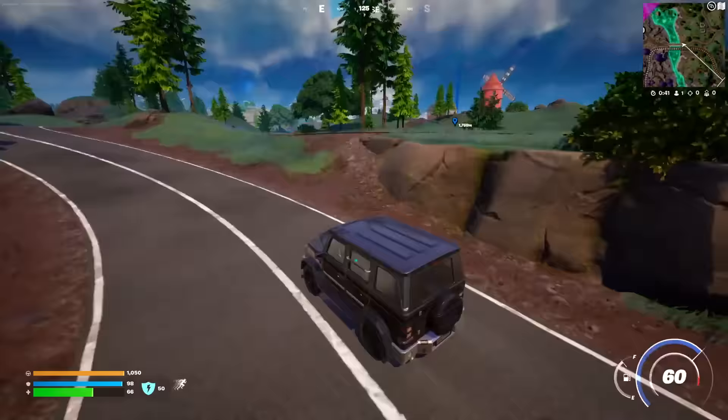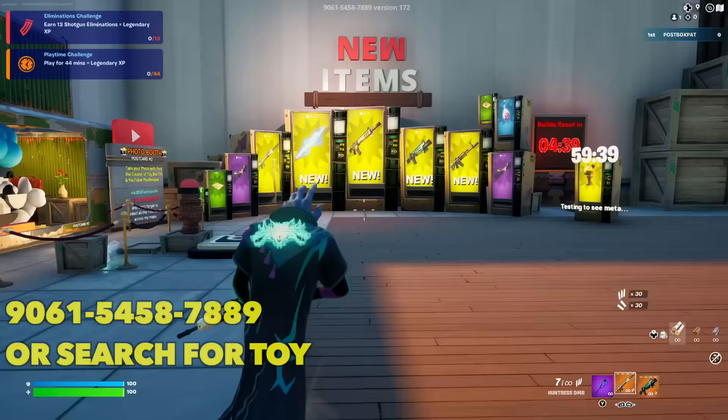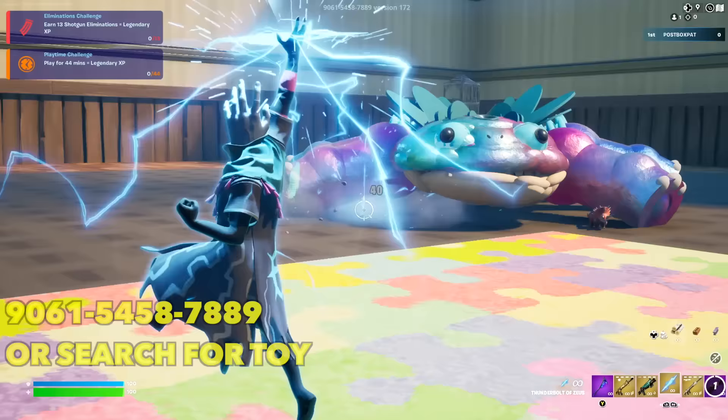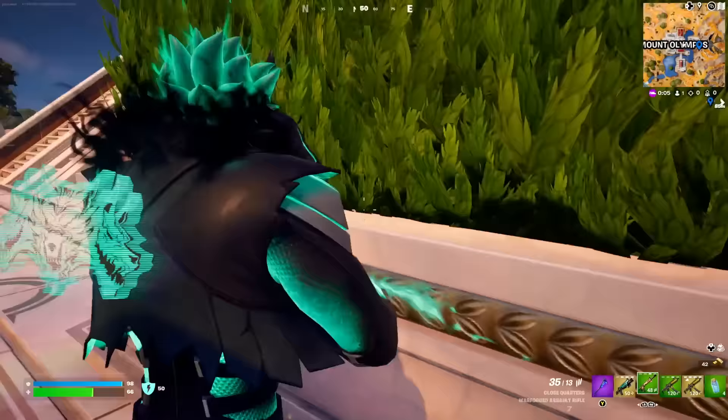We're going to speed it up and head over — it's a long distance to travel. While we're travelling over I just want to mention, if you guys haven't already played Toy Box, all of the new weapons are being added into Toy Box right now. You can use Zeus's mythic, all of the new mythics and all the new weapons inside of there, as well as the wings. Pop in with the code on screen.